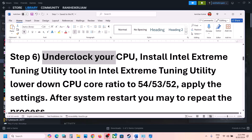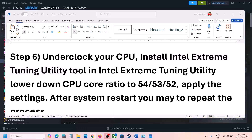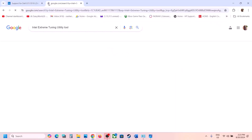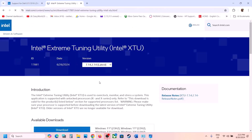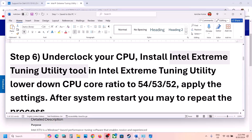You can take help from your system manufacturer to underclock your CPU. You can install the Intel Extreme Tuning Utility — search for it in Google or go to the Intel website and download and install it. Once installed, run it and you can lower the CPU core ratio.